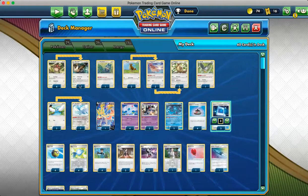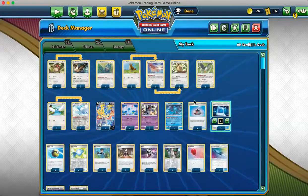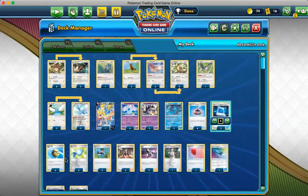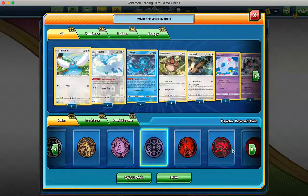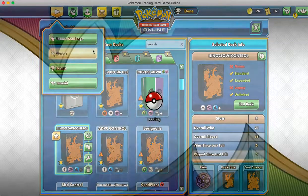We have 1 Munchlax, and only a 4-3 line of Noctowl. Because you're going to be putting the Noctowl back in the deck, it's not going to hit the discard pile very often, so we only really need 3 of them. That's pretty much the list: Quick Ball, Zacian, Munchlax, Starly, 2-2-2 Pidgeot. Let's go against someone in a game on the ladder.